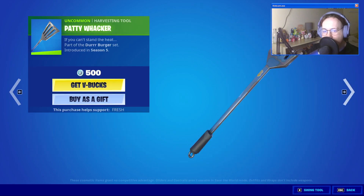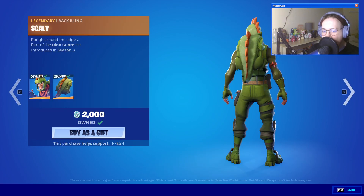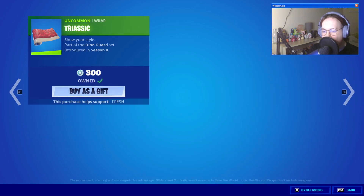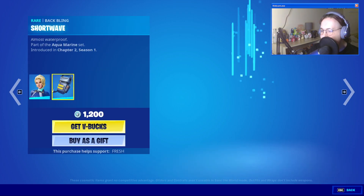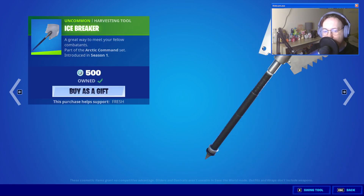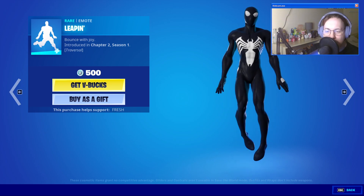We have Flying Saucer, Rex with the back bling Scaly — I love Rex. I could really go for Rawr coming back. Triceratops with Hatchling, and we have Triassic — another very good wrap. The entire Dino Guard set is phenomenal. We don't have Rawr though. Surf Rider with Short Wave, Wrangler with Saddlebag, Icebreaker, and Leaping. Sorry if you can still hear the UFOs and Aliens — it is a traversal item by the way.